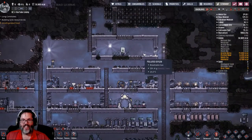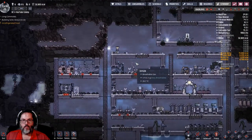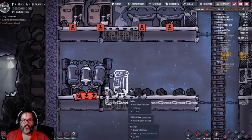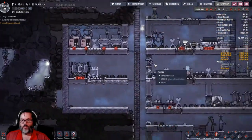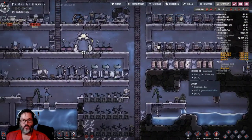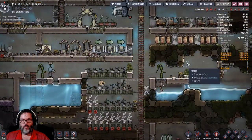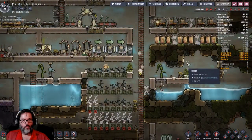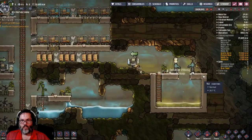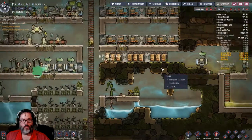Long commutes — I get it. Let's speed through the night. Slow it back down — cycle 26. Adding some more polluted water, they've done that.